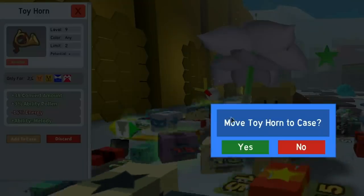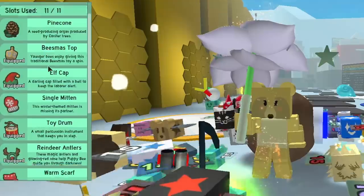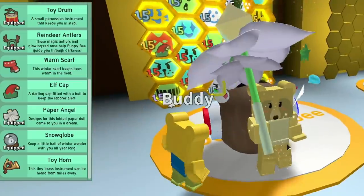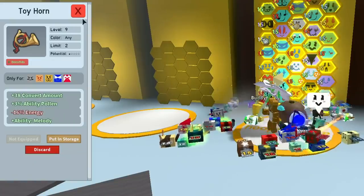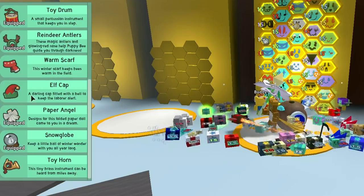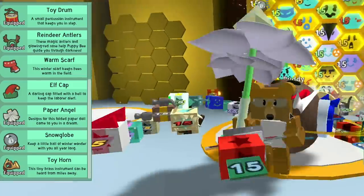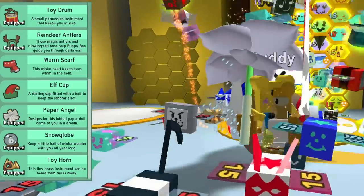I'm going to add that to my case — boom. Now if we look at the case, the toy horn is there, which enables us to drag it across to the hive. I'm going to put the toy horn on to Cobalt — let's drag that across right now. And that is it — that's how we equip bee equips.